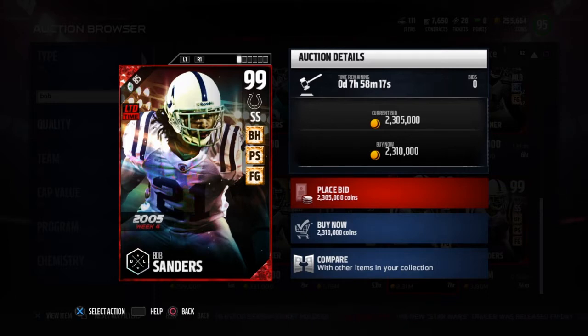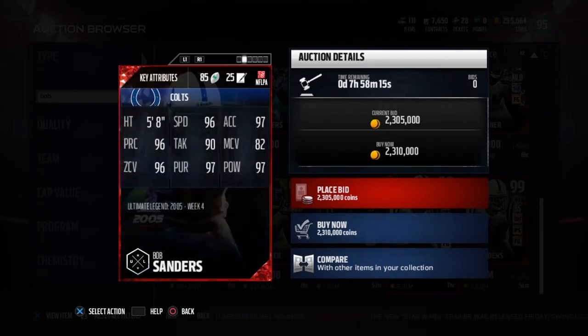This dude has some pretty nice stats. He's got 96 speed — that's pretty good guys — 96 zone coverage, 82 man, which is expected for a safety, 96 player awareness, 97 pursuit, and 97 hit power. That's amazing.